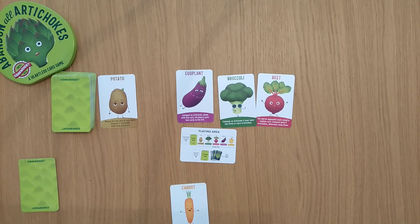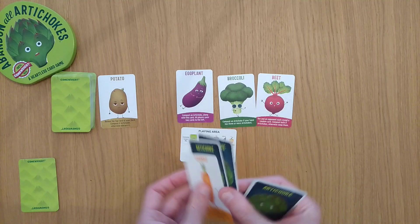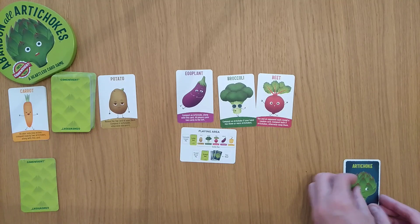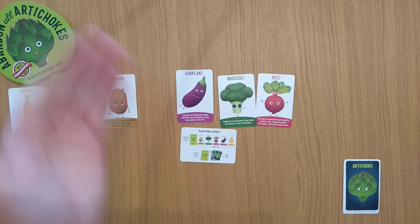Here's my 5 cards. As your only action, compost exactly 2 cards along with this card. So I've lost this card, and I'll lose these 2 cards — and down to 8 artichokes, remember. And that's my turn done; that's my discard face up.